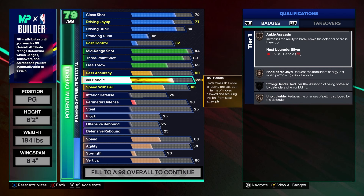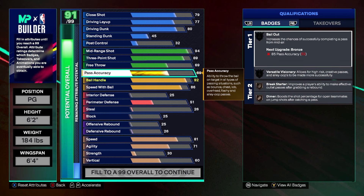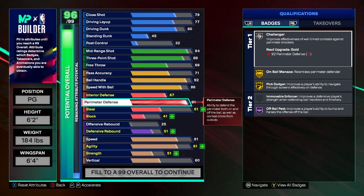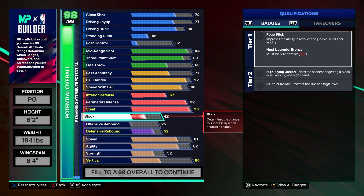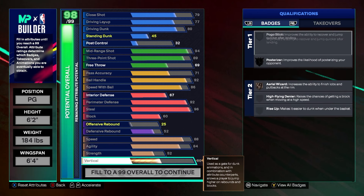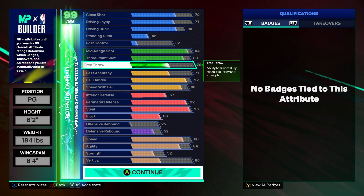Ball handle is going to be 92. Speed with ball is 86. Since this is also a twos build, we're going 71 pass accuracy — good enough for a shooting guard or twos. Interior defense is 67, perimeter is 92 which gets us gold challenger, steal is 96 which gets hall of fame glove, block is 60, speed is 88 so we can chase down long rebounds, and strength is 52. We have some stats left over — you can put free throw up one if you want to play pro.